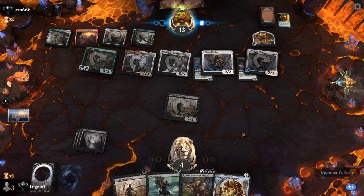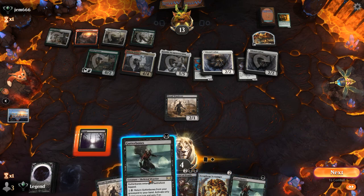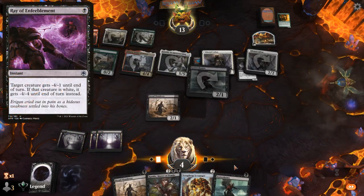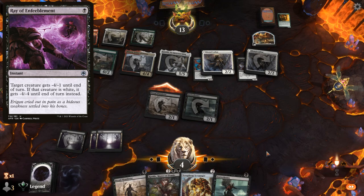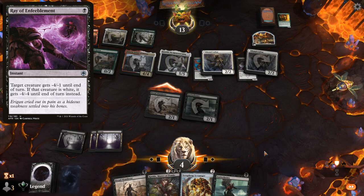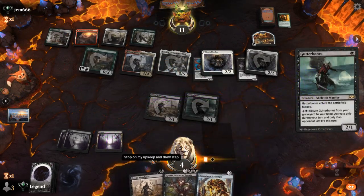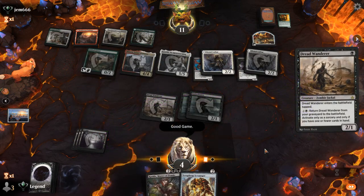We fall to 4 and Gutterbones is not going to save us. At first when building this deck I included a few copies of Ray of Enfeeblement, which is quite nice against Winota as it can take it out for 1 mana — also hits Llanowar Elves and Brutal Cathar. But I started facing a wider variety of decks so I ended up taking it out. If you keep running into Winota, it's definitely a card to have on your radar.